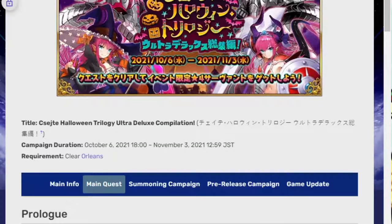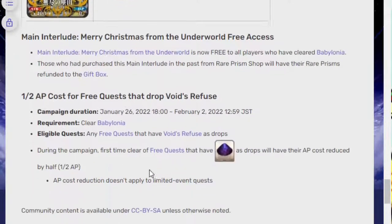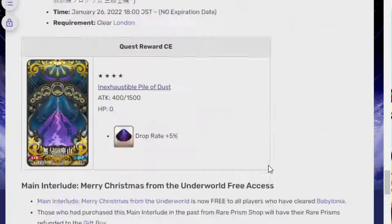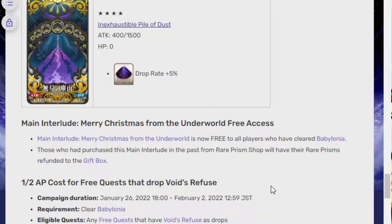I just want them to start doing more main interludes. If they start doing stuff where it's just 'grind this a bunch, here's a free CE,' I don't think that's enough to warrant a lack of other content. There needs to be a little bit more. The only way I could be okay with it is if there was some kind of special login bonus. Or make the login bonus better in general, which they can start doing at Anniversary — that's where they typically go and say, hey, we're changing how this works, this now gives you more Saint Quartz.